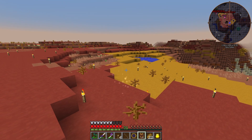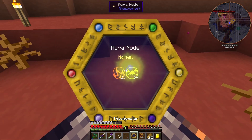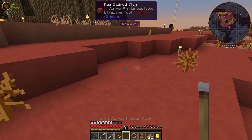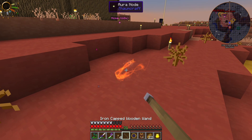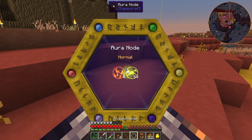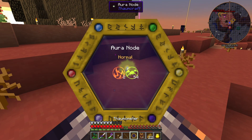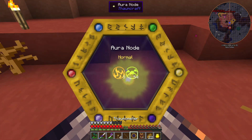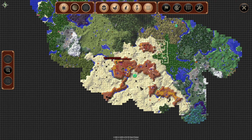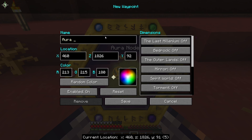Today we are currently over here by the Aura node that we found a little while ago. What we're going to do is hold right-click to drain this node. We want to be careful not to drain it completely. It looks like we almost have, but it's not going to let me drain anymore, which is good. So I'm going to bookmark this — let's do Waypoint: New Aura Node.